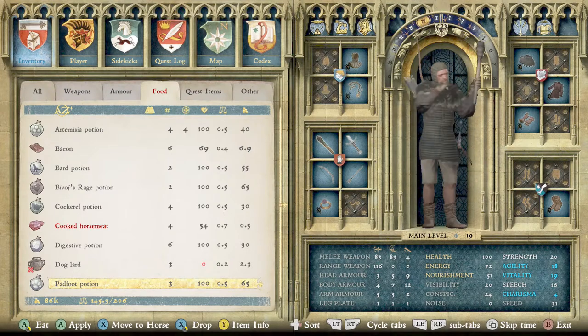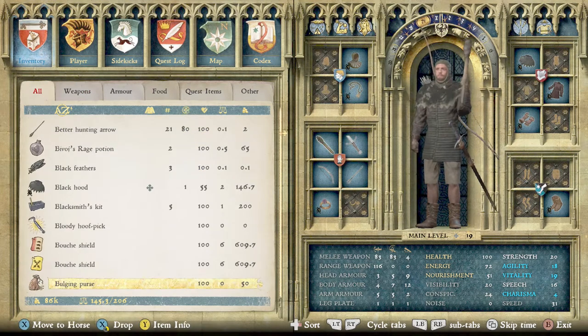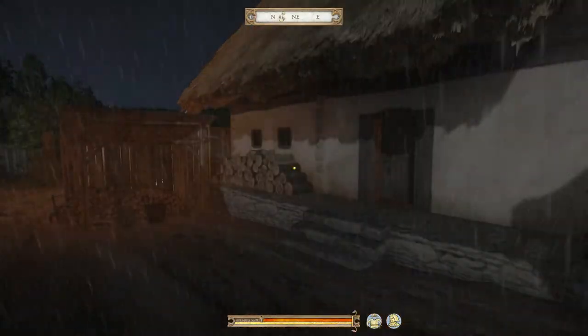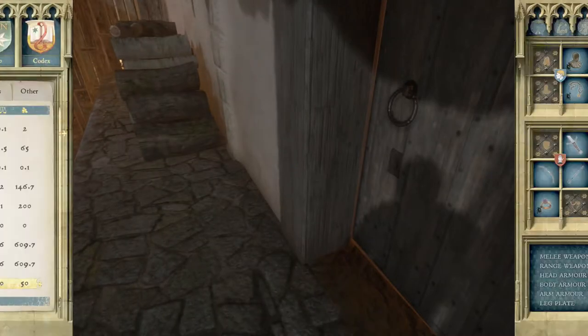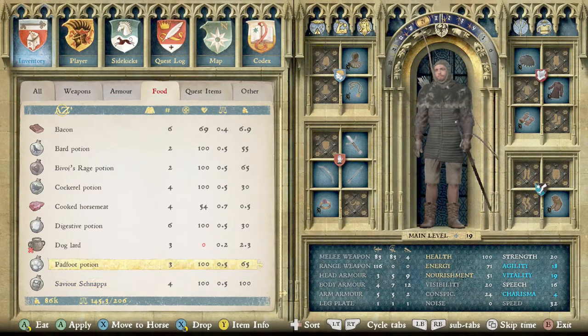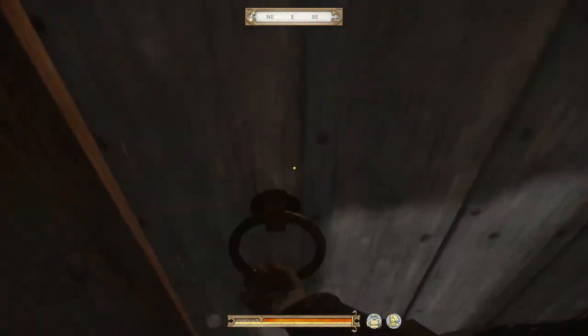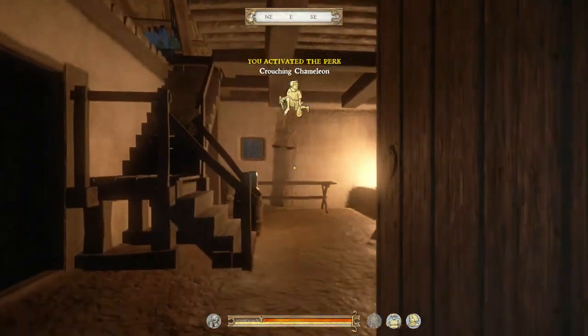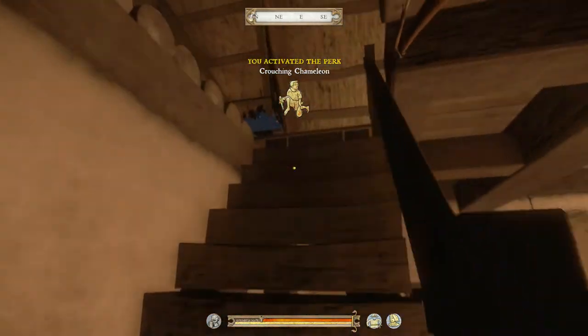As you can see I have zero noise, 20 vitality, and 24 conspicuousness — something's raising that, probably the torch. I'm going to remove the torch to stay stealthy. You can use a Padfoot Potion to raise your stats if you want. I'm going to save here, and the reason I'm showing this is just to demonstrate that an item can be marked as stolen. This door is actually open, so I won't need to pick it.